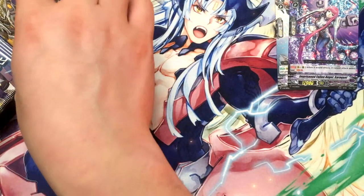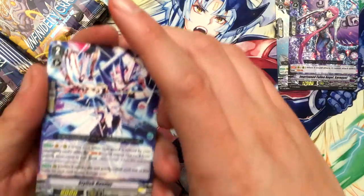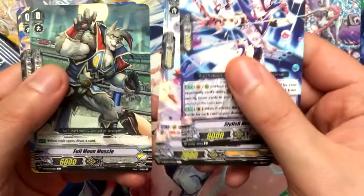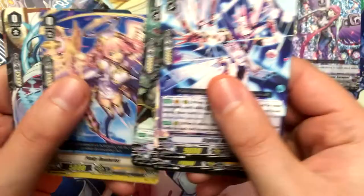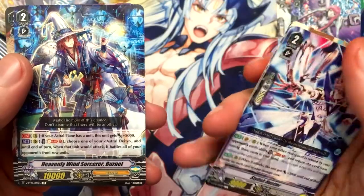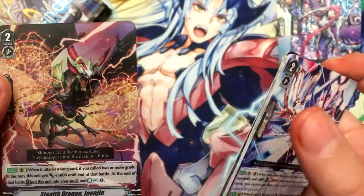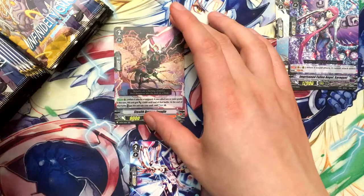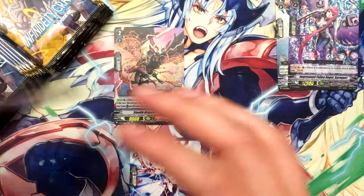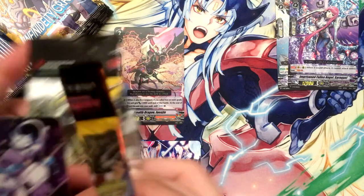On to the boosters — hoping for God Hand, that's the main one I want. I'm not going to read them all off because I did that in the last video; I'll just read off the rares. Heavenly Wind Sorcerer Burnette, and our first one is a double rare — Stealth Dragon Jayjin. That's a tongue twister.